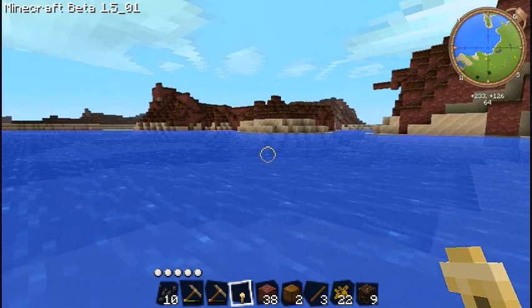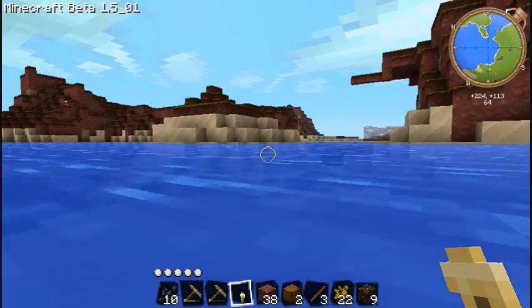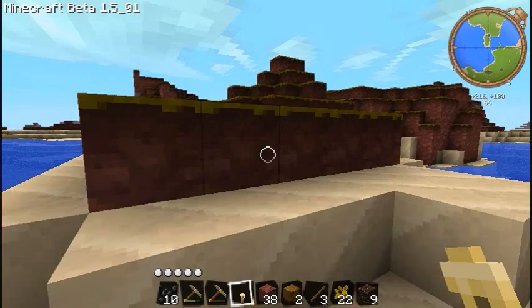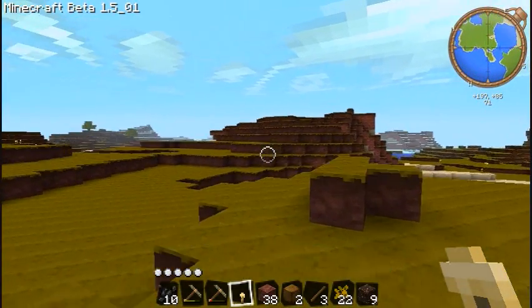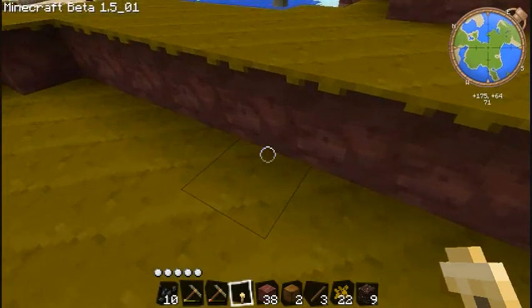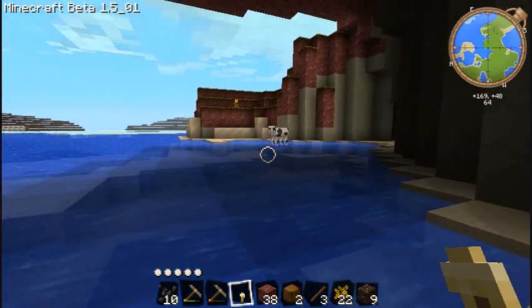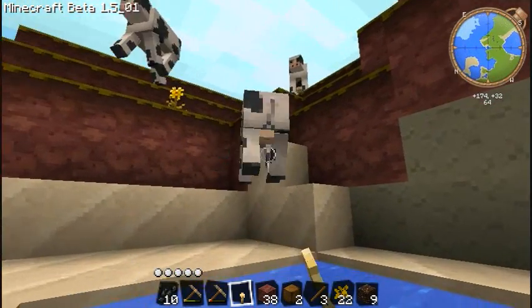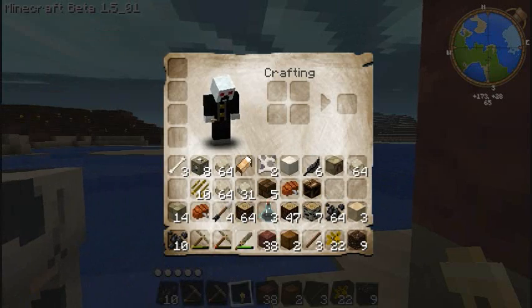With some iron that I got — I got eight — I'm going to make either some armor, or I think I'll make a pickaxe or two and a sword. Actually, I might just stick to the regular stone swords, because I think it takes like three hits with the stone sword to kill something like a monster, and it also takes three hits with the iron sword. So I think I'll just stick to the stone swords. Do I have a sword? Yep, I got one.